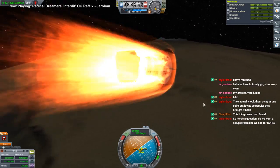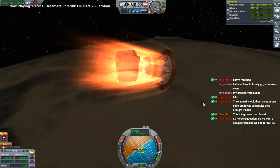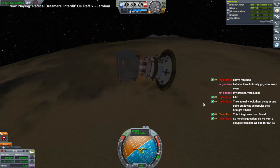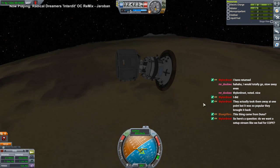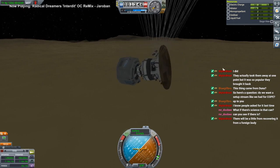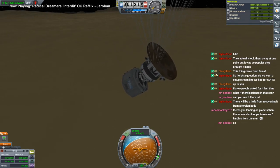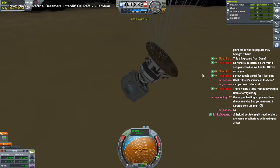Came from Duna, yeah. It's very nice that the claw holds on to things during re-entry — that's very high technology. Very important. Let's just hope it doesn't smack the can into the ground too hard. Three Kerbals from the Moon and three Kerbals from orbit of Duna is not that different.